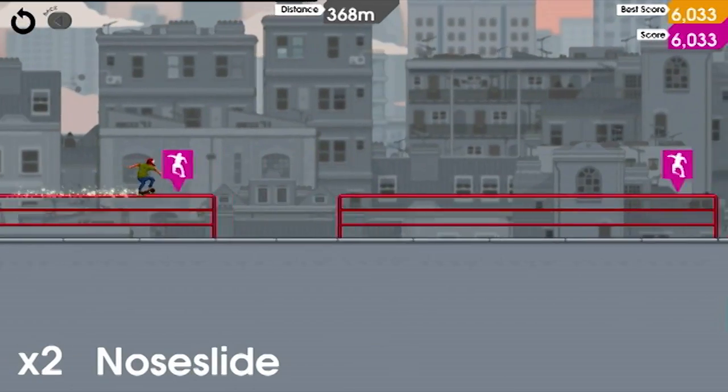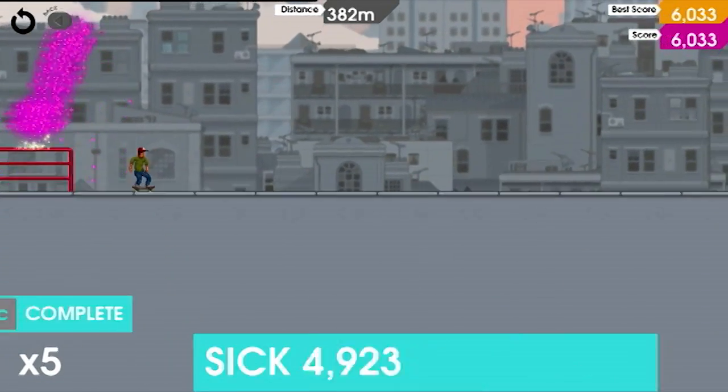Sick frontside nollie McTwist, Hex. Well, there's some really fun boarding in this game, and nailing those super-long combos is just so satisfying, so I'm giving it 8 out of 10. This reminded me a lot of those old Tony Hawk games, which is a good thing. Tight controls, good soundtrack, and a reasonable price too, so I'm going to give it 8.5 out of 10.